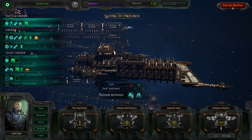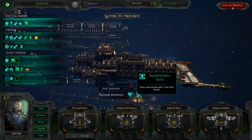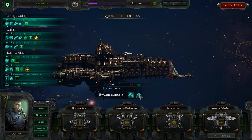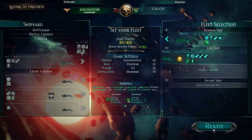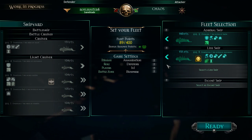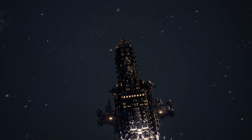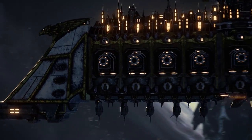I'm thinking definitely get the Adeptus Astartes for this guy. Imperial Navy's kind of useless. Inquisition - this would actually be kind of useful. But I do like Terminator squads. Let's do one more battle and then maybe we'll round it off for today's video. I haven't slept in about 14 hours, so I'm not really doing well concentration-wise. But who knows what will happen - maybe this is where I unlock my inner Confucius and kick some butt.